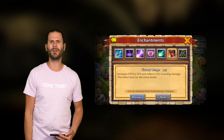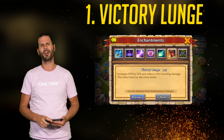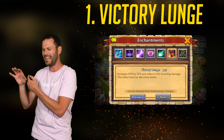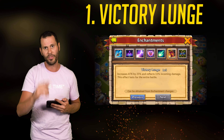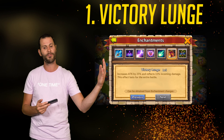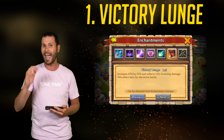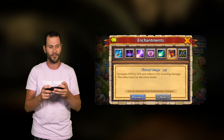For top enchantments, coming in at number 1 is Victory Lunge. On my Levanica I use Unholy Pact, which increases his damage a ton — and Victory Lunge increases attack by 25% and reflects 15% of incoming damage. That reflected damage really adds up, especially when fighting Dovekeepers, Zephyrikas, and other Levanicas. If you have a mirror image of two Levanicas side by side, the one with Victory Lunge wins because of that damage reflection. Victory Lunge is the number 1 enchantment for Levanica, no doubt.